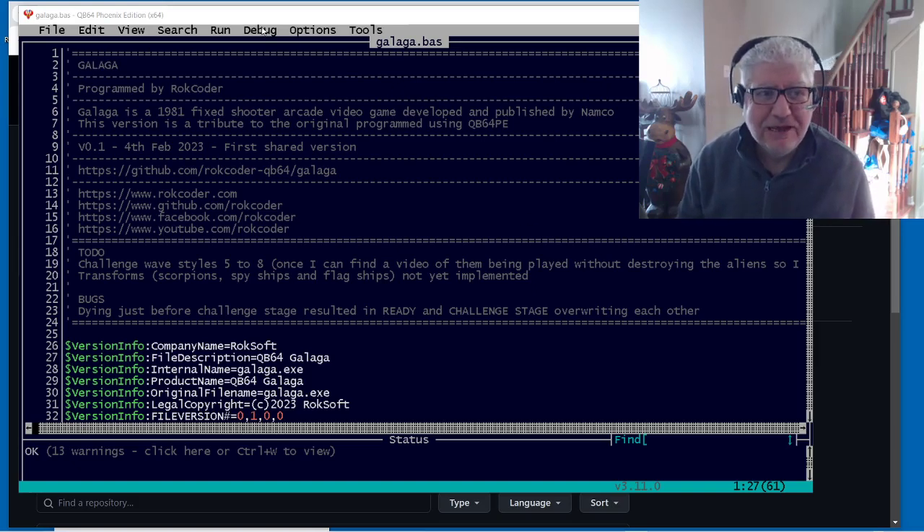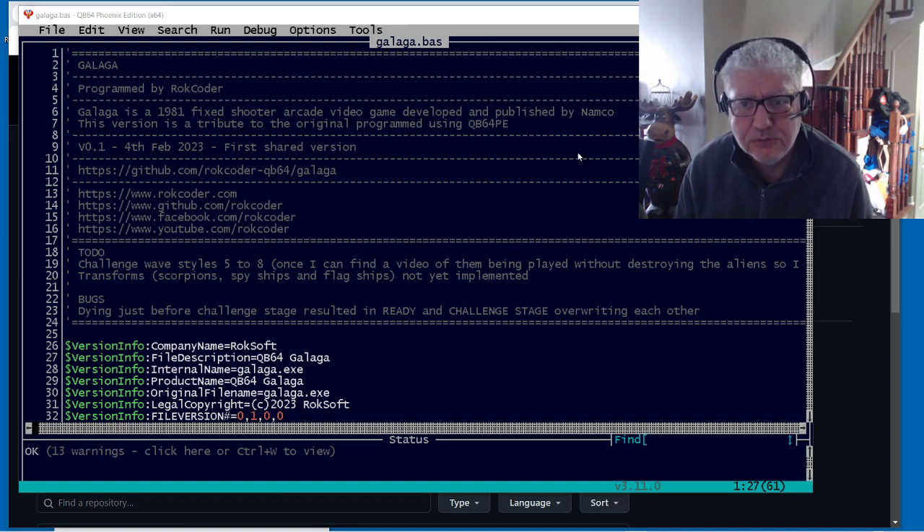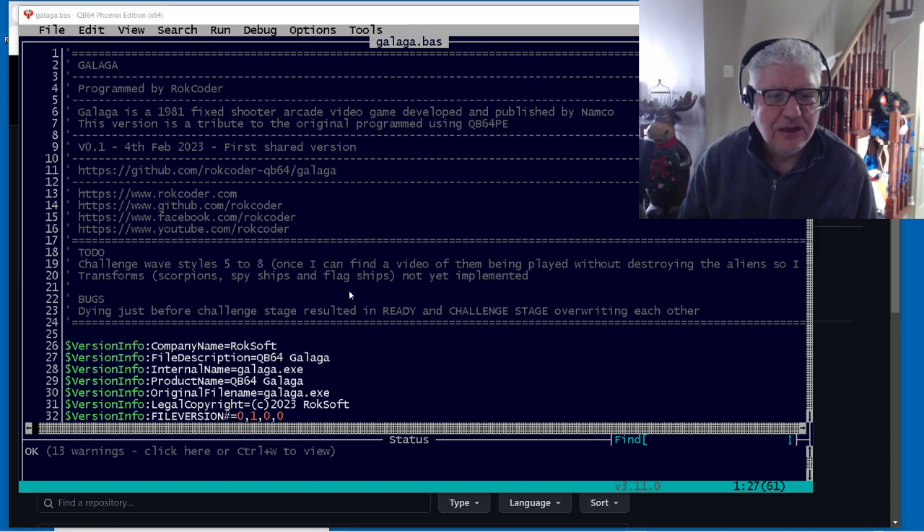Today we're looking at Galaga - not just Galaga, but Galaga in QB64 Phoenix Edition, and this is really impressive. Galaga is a game I used to play as a kid, but it's still fun to play today, and this version is actually very well done. Rock Coder is the author of the remake; the original author is Namco. I believe this is a good rendition.